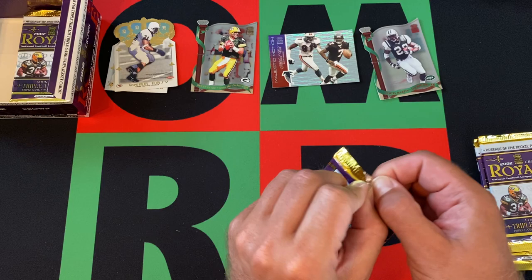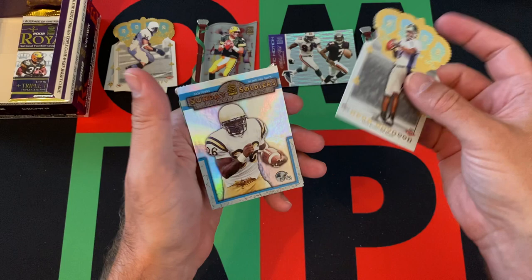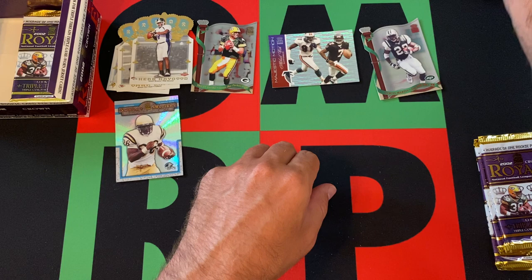Pack number 3 of the video. We got Stephen Davis, followed up by Jaquez Green. Our rookie card is Herb Haygood. Then we got a Sunday Soldiers card of Deshaun Foster — that's his rookie year with the Panthers. So that's a cool one. And then Mike Allstott rounding things out in that pack.